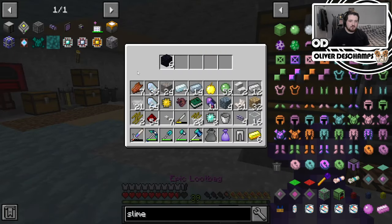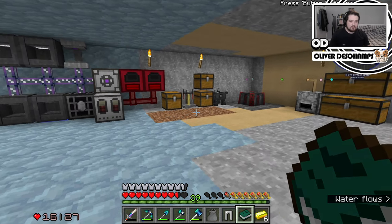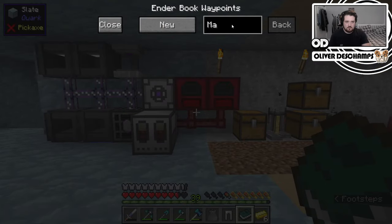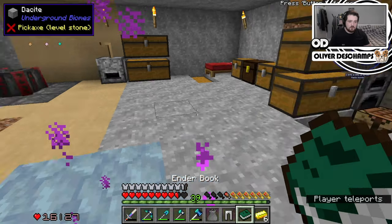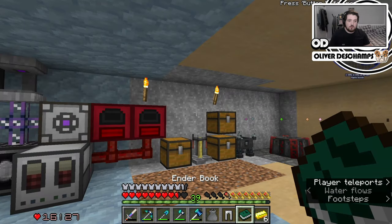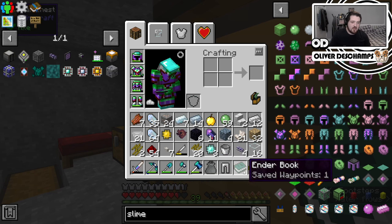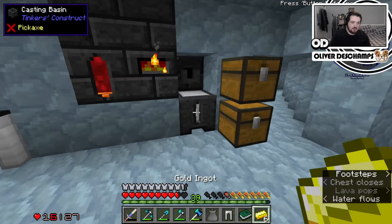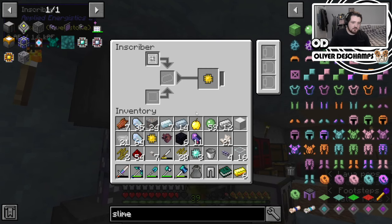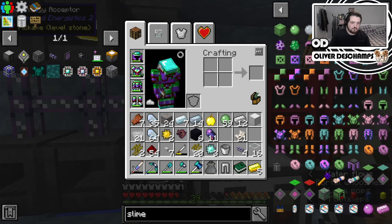What is this for? Ender book. Home? That will stay with us forever now — that's just instant teleportation to places. We'll never have to walk again. That's very good indeed.